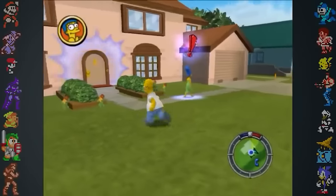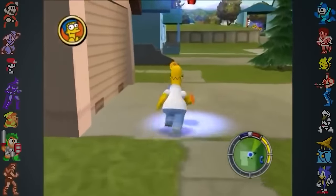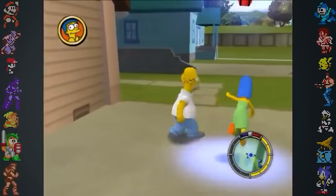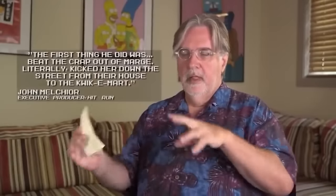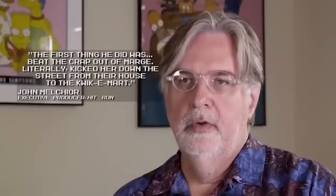When the ability to kick other characters was added to the game, many of the game's creators and playtesters tried it out by having Homer kick Marge. It was such a ridiculous thing to do in the context of the show that everybody seemed drawn to it. They made a rule that no one could make Homer kick Marge in front of Matt Groening. But when Matt Groening first tried out the new kicking ability, the first thing he did was beat the crap out of Marge — literally kicked her down the street from their house to the Quickie Mart.